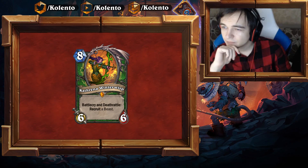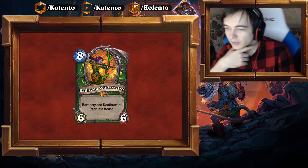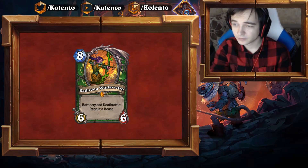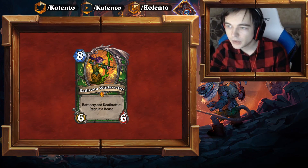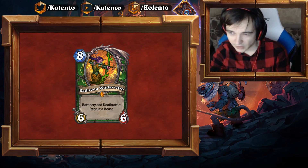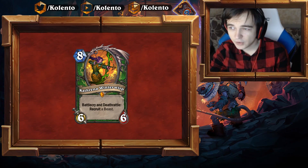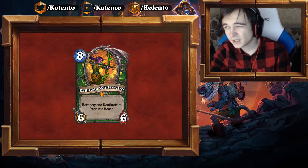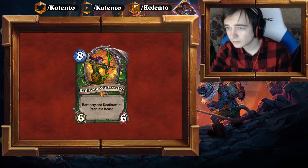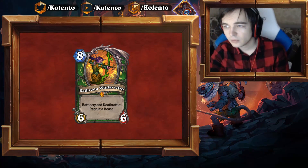Kathrena Winterwisp — 8 mana, 6/6 for Hunter Legendary. Battlecry: Recruit a Beast. If you just put this card into an existing Hunter deck with some one-drops, you can get away playing two one-drops. If you recruit two two-drops from it — like two Kindly Grandmothers — that's not terrible. On average you'll probably get a 3.5 mana value. This card is good — it's like a Lich King-type card for Hunter, maybe slightly better, though it has no Taunt so nothing stops your opponent from going face.